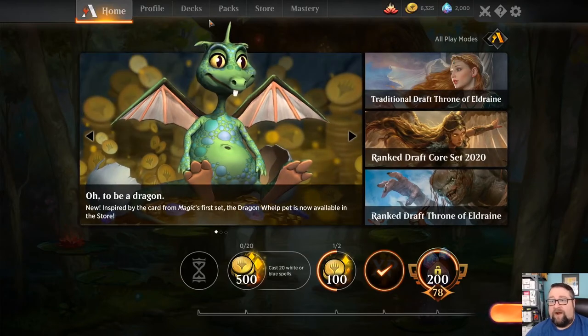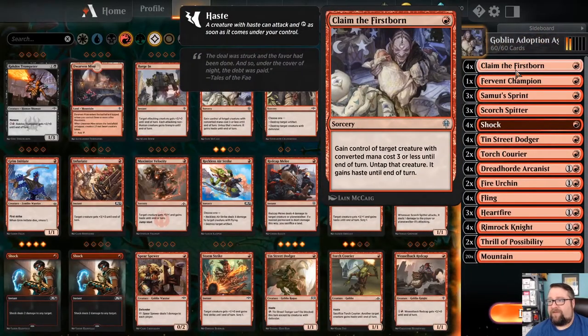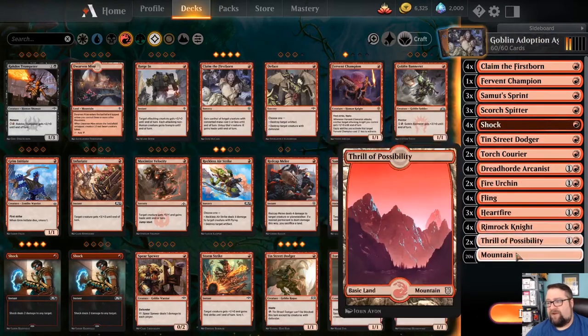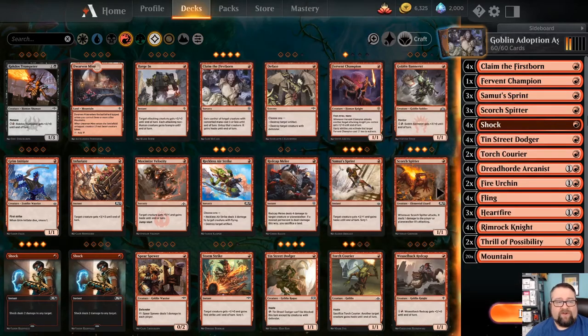It's also cheap to build — even in paper. The Dreadhorde Arcanist might be a few bucks and the Fervent Champion... it's just a 1/1 with haste. I did originally have Gingerbrute in that slot but the first strike on Fervent Champion does come in handy.